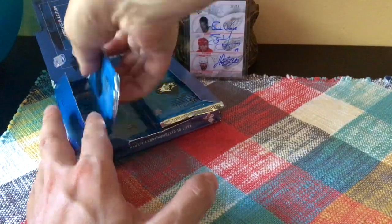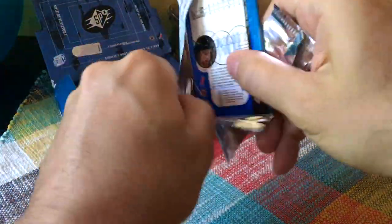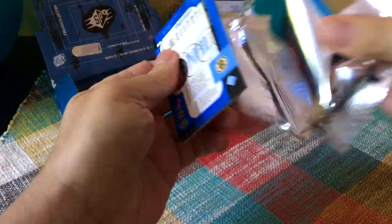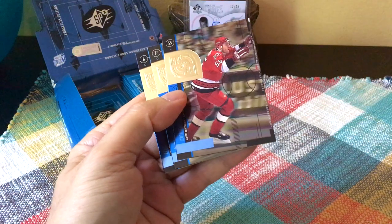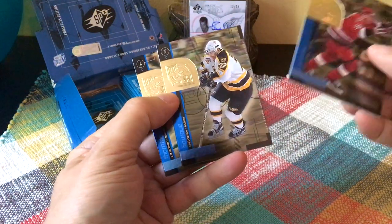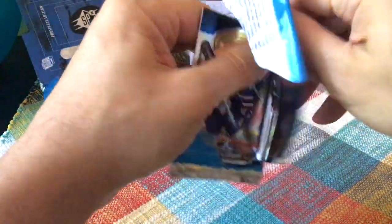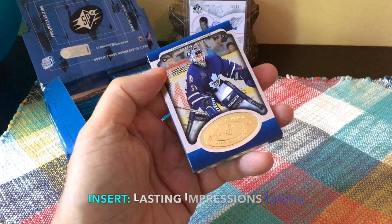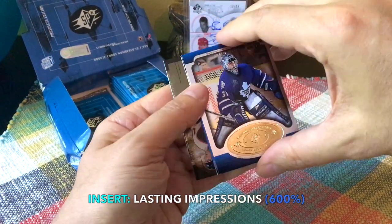We're supposed to receive two to three Highlight Heroes — to be specific, 2.25. There's Joe Thornton. Continuing on, there's also a Primo as well as a Ray Bourque sighting and a Joe Thornton. Cool — another Lasting Impressions, and this one would be Cujo.